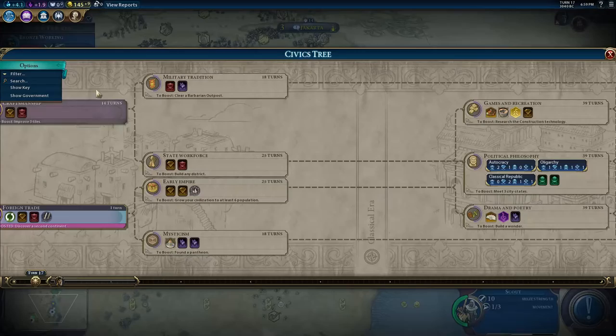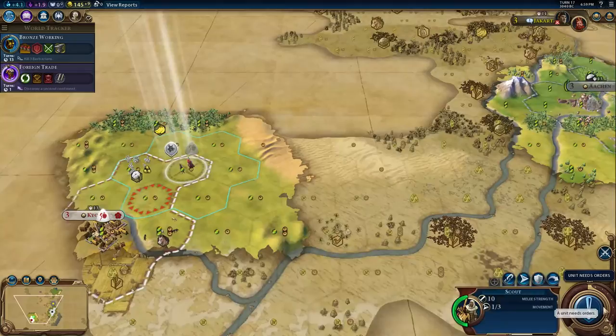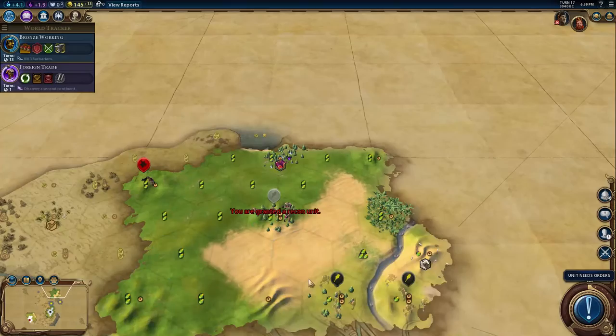I'm still holding out hope — there are three city-states out here, it's just going to take a little bit of luck to actually find that many. We're going to keep the scout where it is. There's a warrior and a scout up here. Let's take the goody hut — I got a recon unit! That is a stroke of luck.